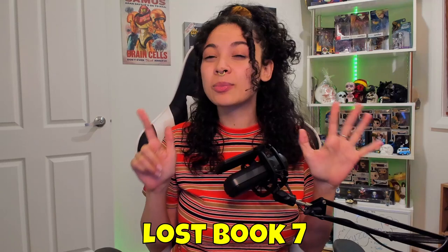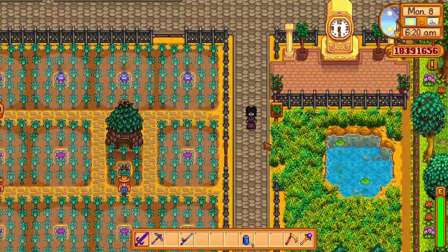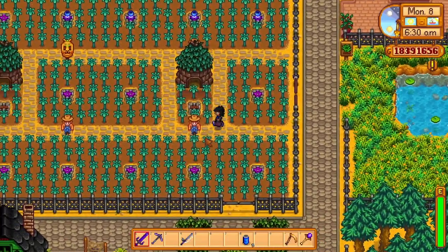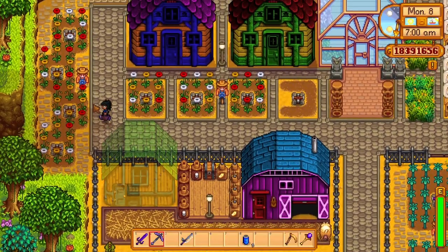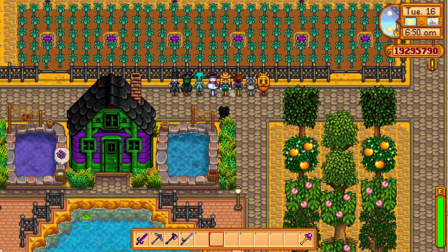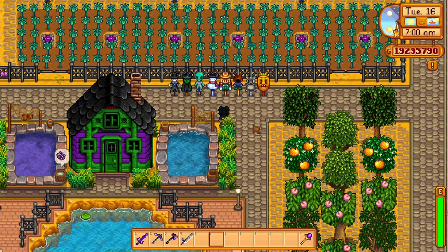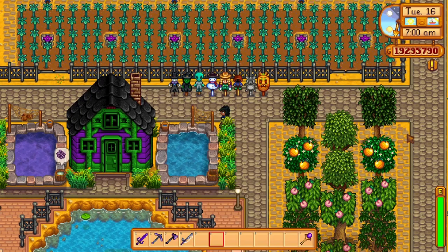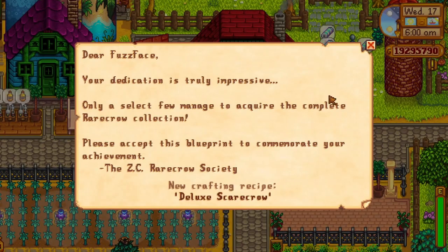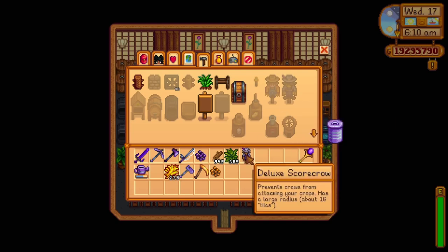Lost book number seven mentions how scarecrows can be used to scare off crows from your crops. Having multiple on your farm is a great idea if you plan on having plenty of crops, as scarecrows cover an eight by eight tile radius. There are eight rarecrows to collect, not including the scarecrow you can craft at the start. Collecting all eight gains you access to a deluxe scarecrow, mailed to you the next day. This scarecrow covers double the radius at a 16 by 16 tile radius.